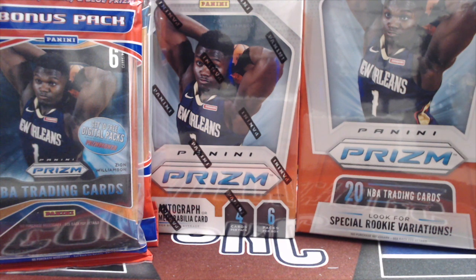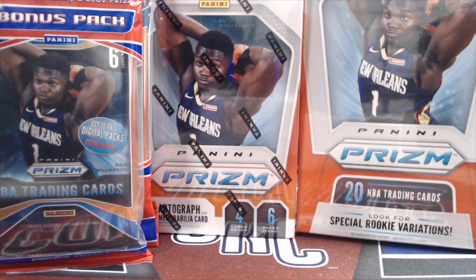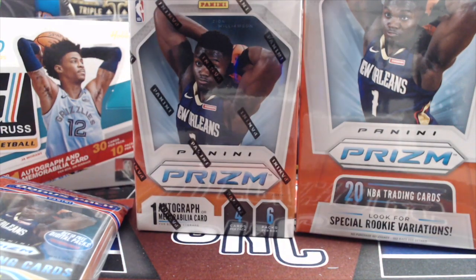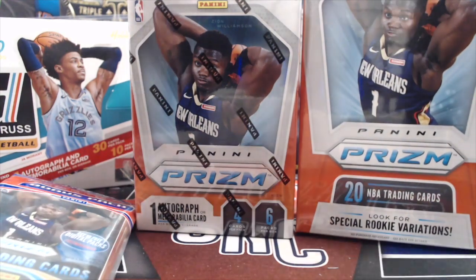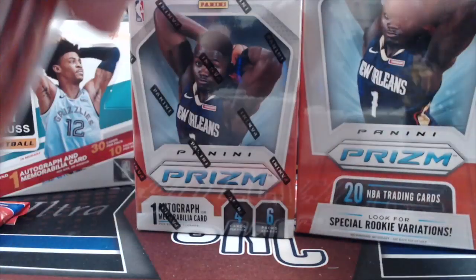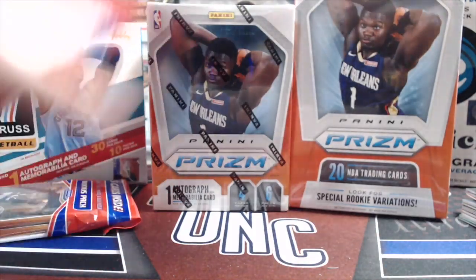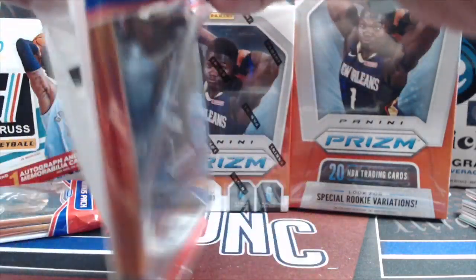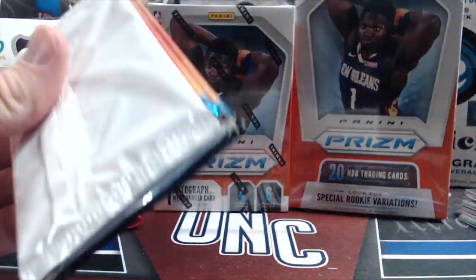Hey everyone, it's Up North Collectors here doing another Prism Break, this time it's a twenty dollar value. Each of these products sells for around the twenty dollar mark — you got two value packs or solo packs that run ten bucks each, then the blaster boxes are twenty, and the hanger boxes are seventeen to eighteen dollars. We're gonna open these up and see if we can pull any monsters and see which one is the best value for twenty dollars. Starting off with the cello pack, then getting into the blaster, keeping them separate to compare and contrast at the end.